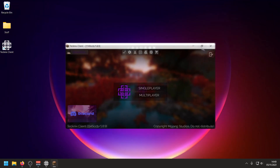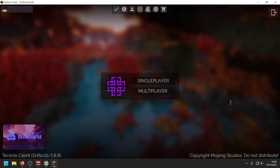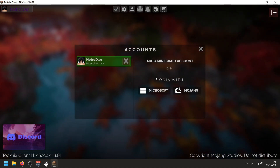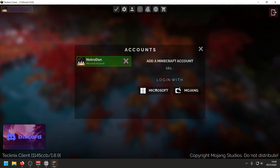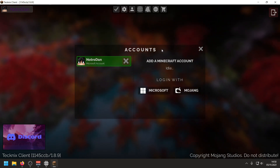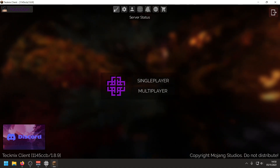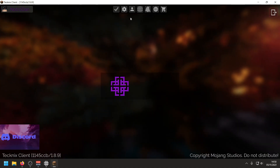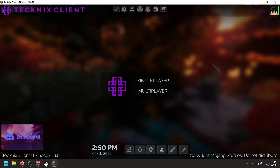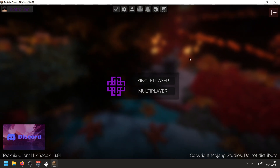Here is the main client menu with a cool little animation. We've got our accounts up here — they now have an account switcher which supports both Microsoft accounts and Mojang, so you can log in and switch between them easily. At the top we've got server status, their Minecraft options menu, accounts, and the Tecknix client mod menu, which you can open from the main menu.